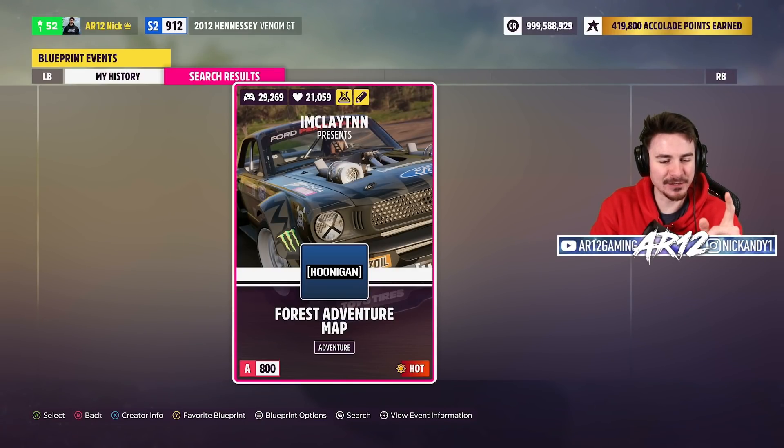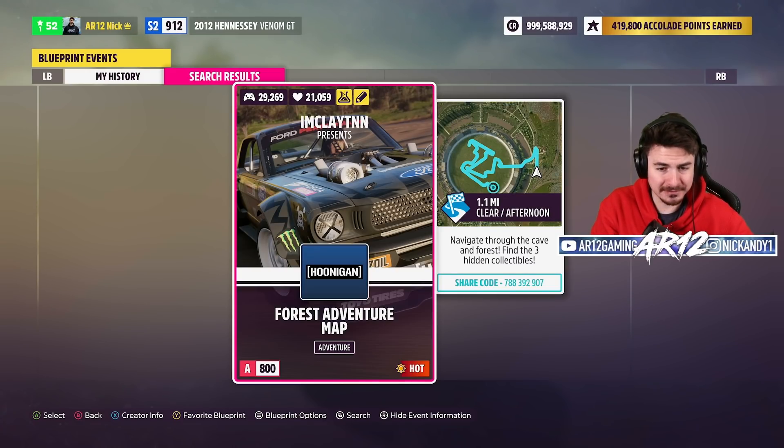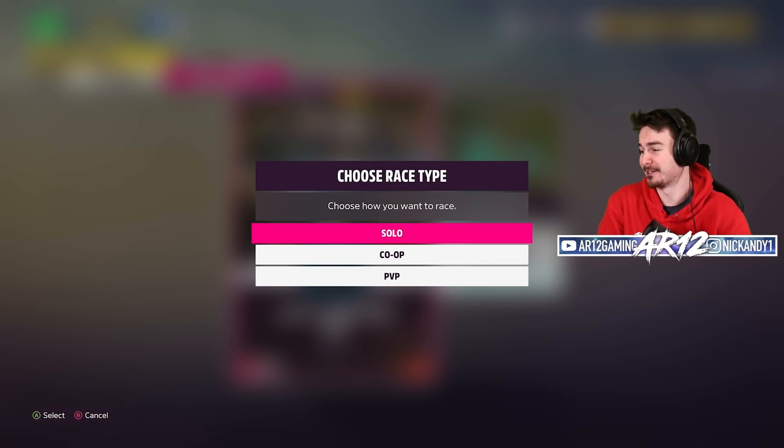Map number one today is the Forest Adventure Map made by Clayton. He submitted this map over on our Discord server. Navigate through the forest and find three hidden collectibles. You'll love to see it.